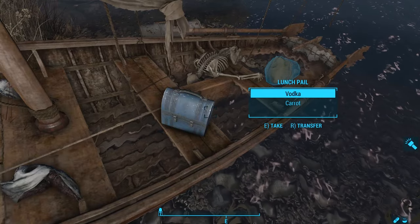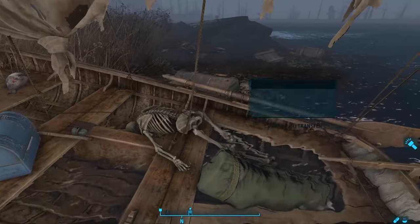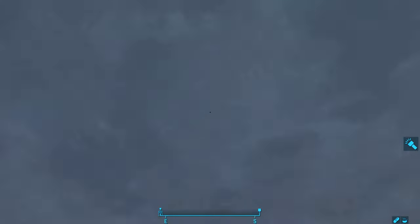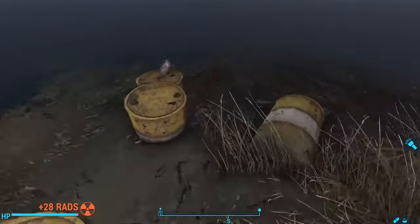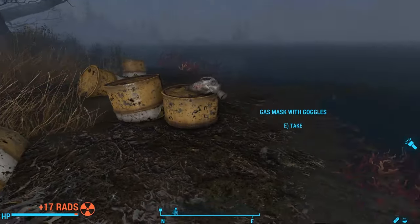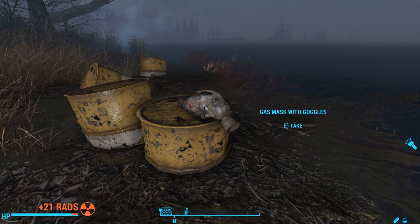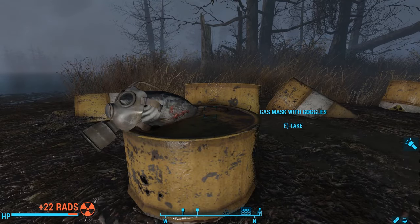On a small island just south of this point, we find a washed-up boat. This must have been a fisherman — we find a lunch pail, a fishing rod, a bunch of dead fish, and the skeleton of that man along with his duffel bag filled with loot. Nearby, there's a wrecked boat on the ocean floor with an explosives box inside. And on another island west of here, we find a bunch of nuclear barrels with a fish wearing a gas mask with goggles. Looks like this gas mask didn't work for the fish. He ended up dying anyway.